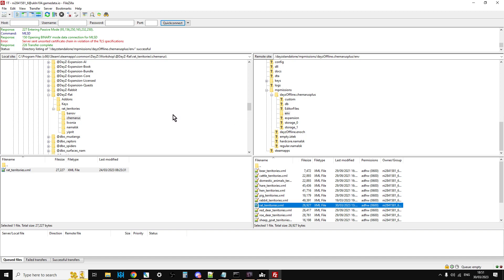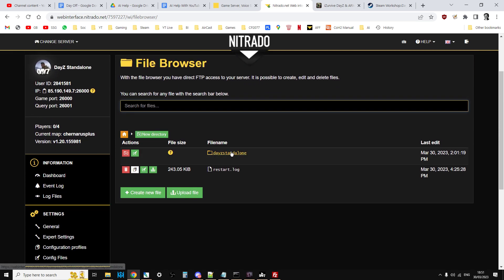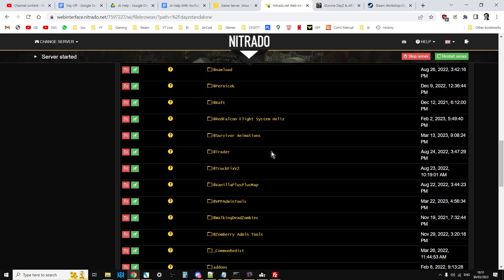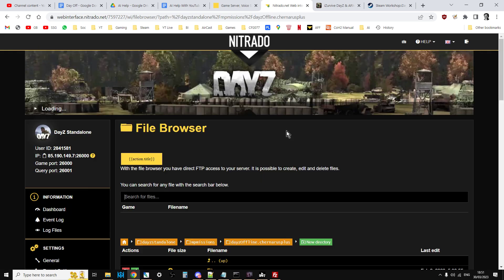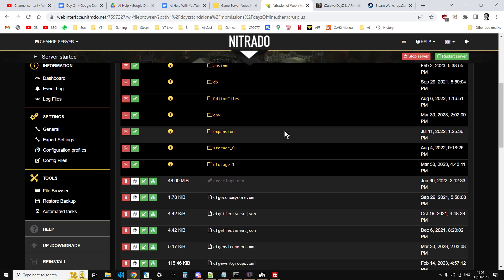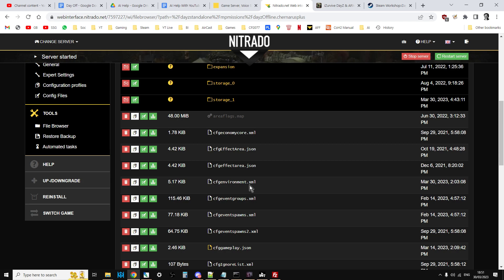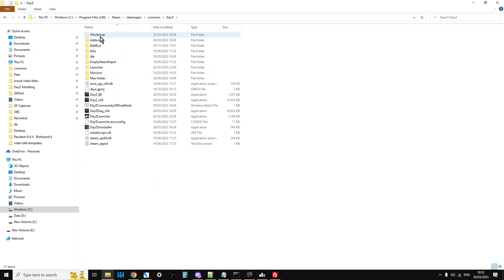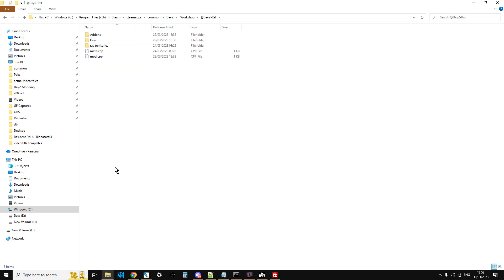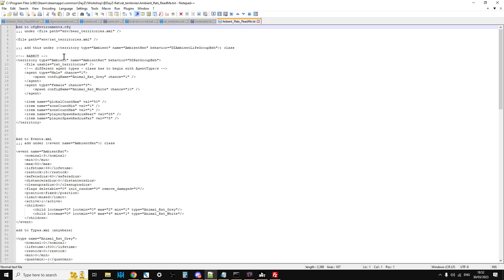Now we need to edit the mission files so the rats will spawn in. There are different ways to do this — you could use the file browser on the Nitrado web panel: go into mp missions, remembering Chernarus is Chernarus and Livonia is Enoch. We need to edit cfgenvironments, types.xml and events.xml. The way to know exactly what to do is to go to your DayZ workshop folder, open the DayZ Rat mod, go into rat territories and open the ambient rats readme.